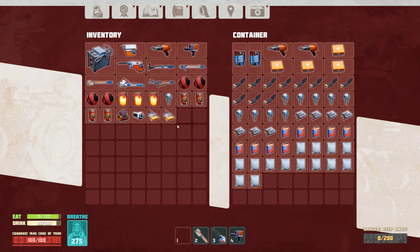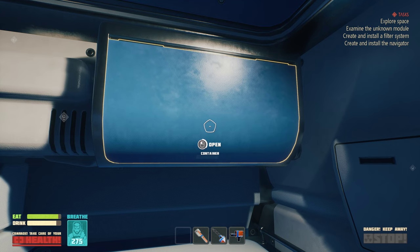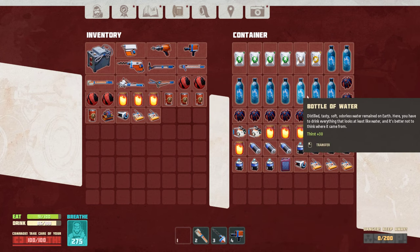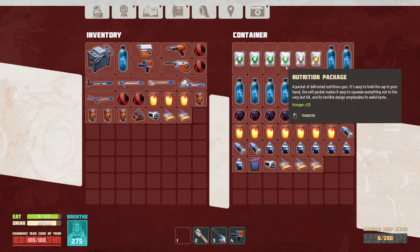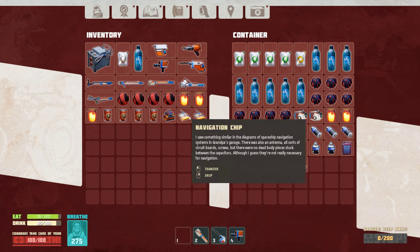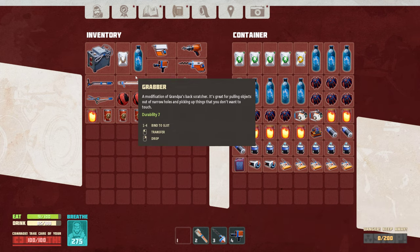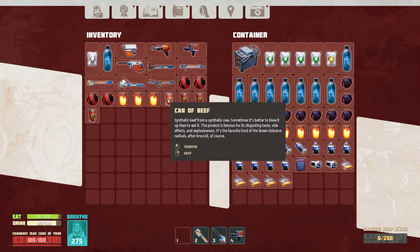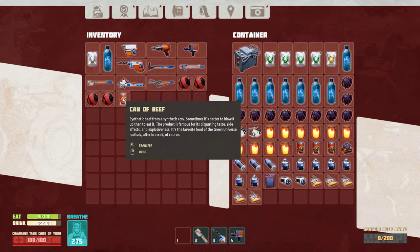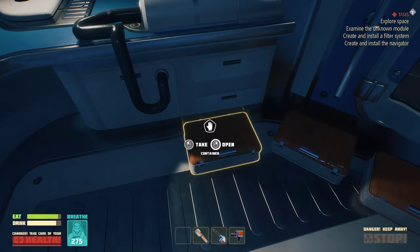I need to have this in order. I have way too much food and water so I should probably stop getting them - drop that, drop that, drop this too. I think I can make the navigation thing right now, am I right? Do I still have it somewhere?